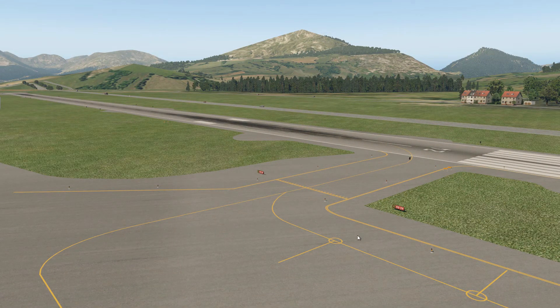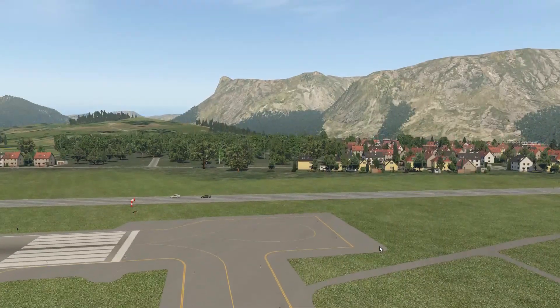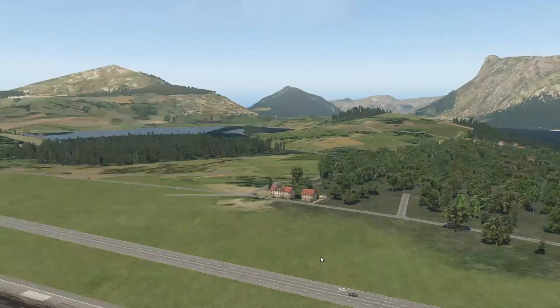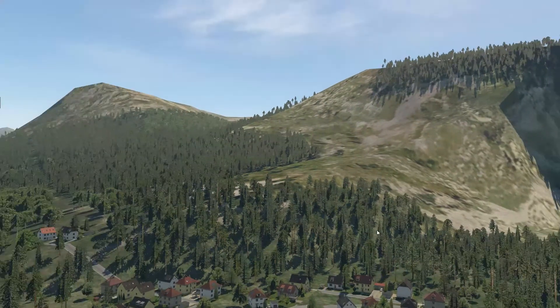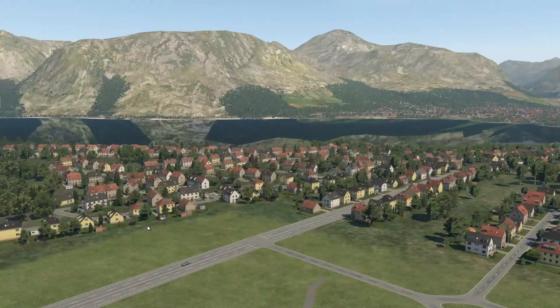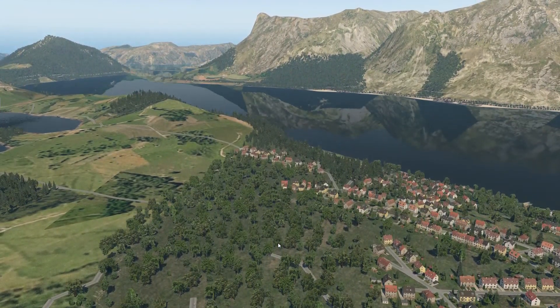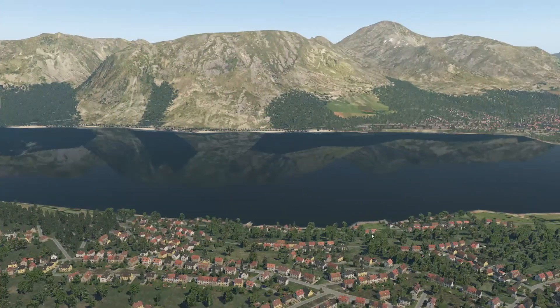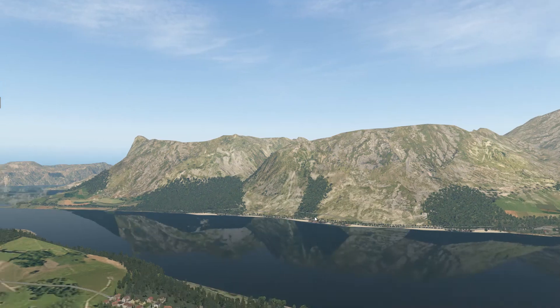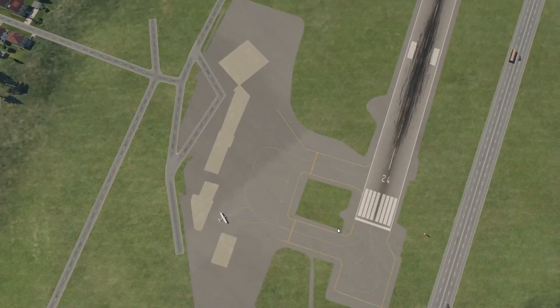Here we are at Ørsta-Volda Airport in Norway and we're just going to have a look around. I want to fly in this region — I do want to fly in this region. Let's ignore the weird water reflections; I do have to figure out what's going on with those water reflections. But here's the airport.